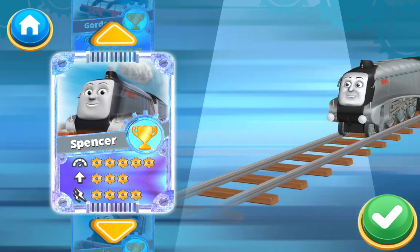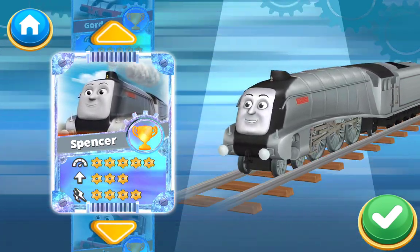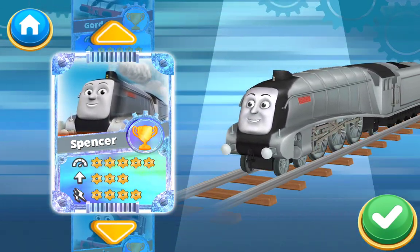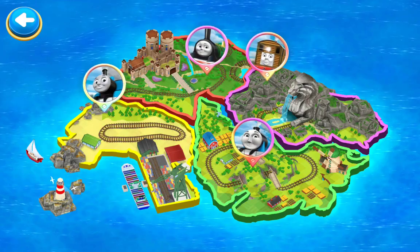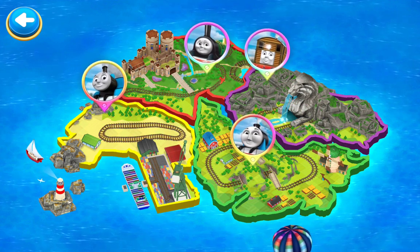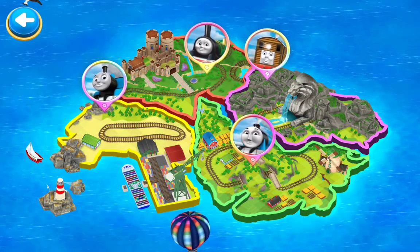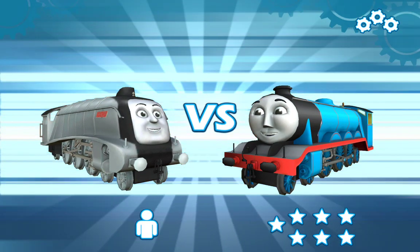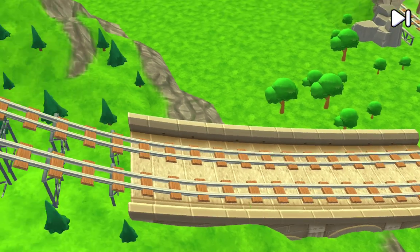Choose your engine. Spencer! Choose a challenger. Tap the check mark to select an engine. Press on a face to start to race. Spencer versus Gordon. Ladies and gentlemen, prepare your engines. Welcome to the funnel tunnel.